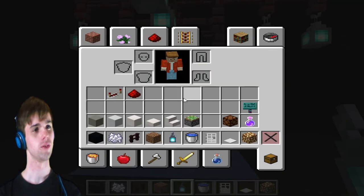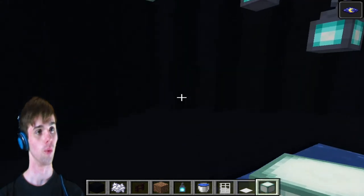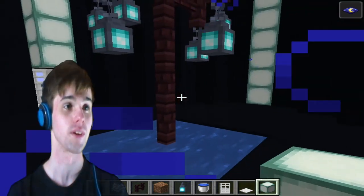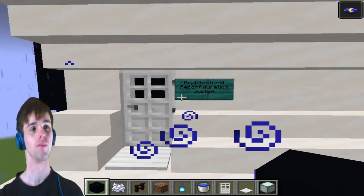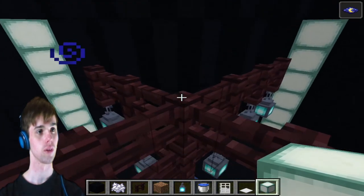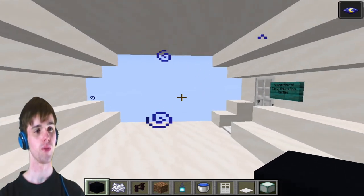That doesn't actually look all that good to be honest. I've put some sea lanterns in what I think are the corners or the little dips of the place. I'll put these going all the way down - it doesn't seem to make much of a difference but at least you can actually see that there is something here, this isn't just an endless void. Of course it's raining again. Okay, that went a bit more messily than I would have hoped but we've kind of built the architectural reconfiguration system. I'm gonna put a couple of extra blocks in there just because - it's not entirely screen accurate but then again it doesn't have to be.